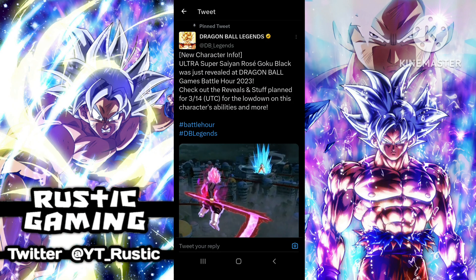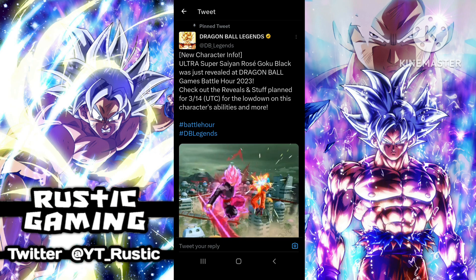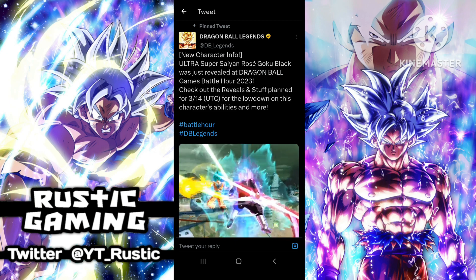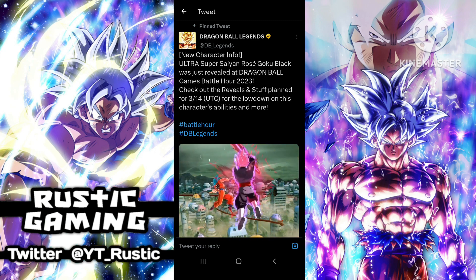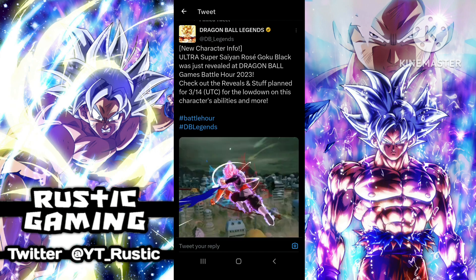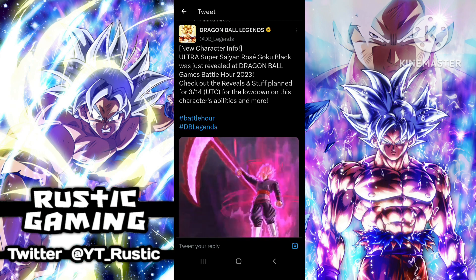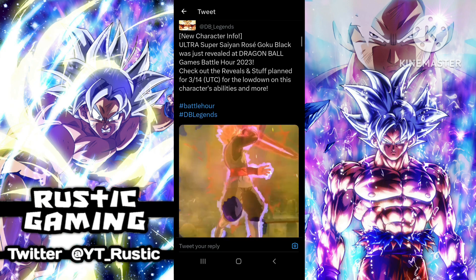What's going on everyone? So in today's video we'll be talking about the new character info we got for the new Ultra Super Saiyan Rosé Goku Black. I did do a video talking about how we could see an Ultra unit drop, but to be honest I wasn't expecting an Ultra — I was expecting more of an LF. But I mean, look, we can't complain. This Goku Black looks absolutely amazing.